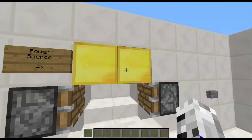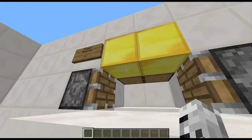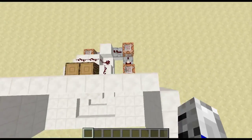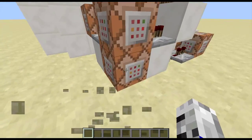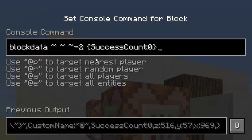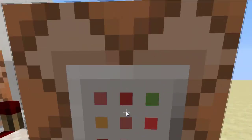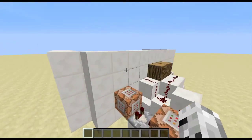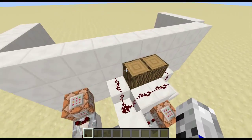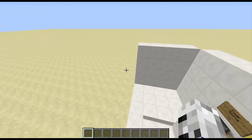Basically it's doing a test for blocks, comparing these two blocks to the area under it. If it's true it will send out a signal. The first one will just turn off this comparator by doing a success count zero, and the second one will just fill the three gold blocks there. A tick later it will pull the pistons in.